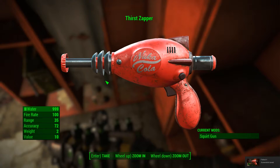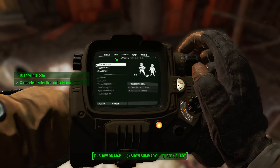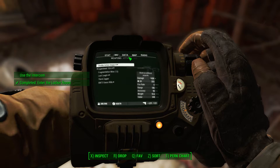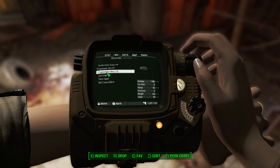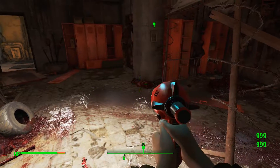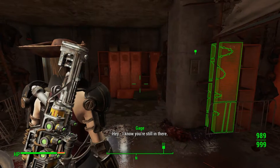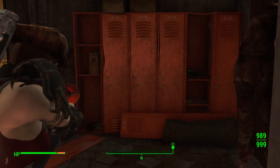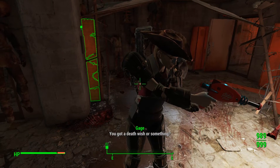And yeah, it uses water, and I'll show you how it shoots and how it looks in third person and all that. So here it is — Thirst Zapper. Not fully automatic, just shoots one shot at a time, and yep, that's what it looks like.